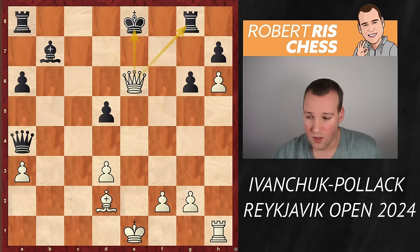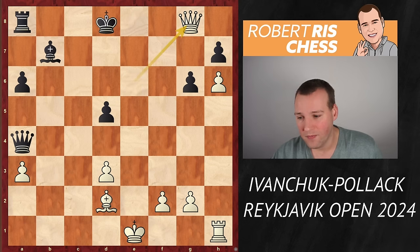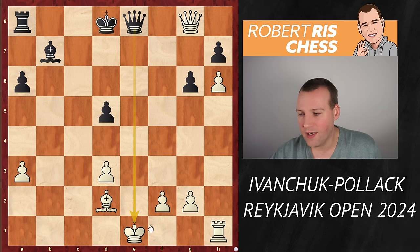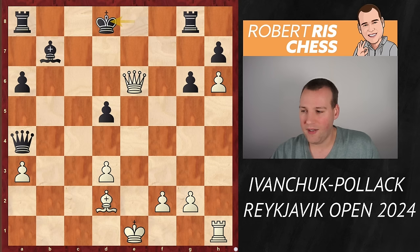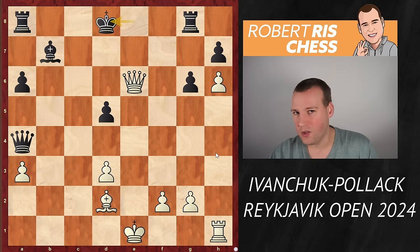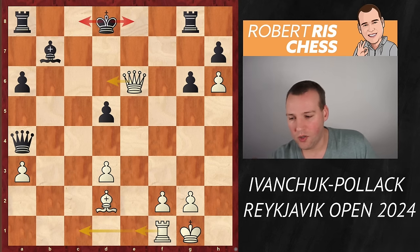Oscar Pollack, having no chance with Kf8, decided to play Kd8 — a tricky move, because you think you can take the rook on g8 with check, which should be winning. But it allows Qd8+ with a counter-check, forcing the exchange of queens — something you'd rather avoid. But look at Ivanchuk's next move: having just sacrificed a rook, he just calmly castled kingside. Absolutely amazing idea. The plan is to give check at some point, force the king to an open file, and then the rook will be able to join.